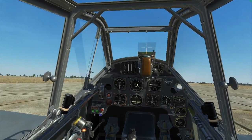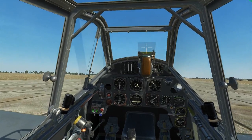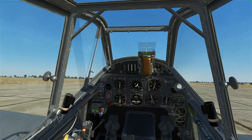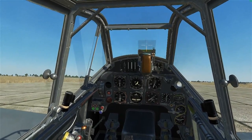Normal takeoff is with the props at 1230 or full fine. At full power you can feel the force and effect of the slipstream coming back from the prop.